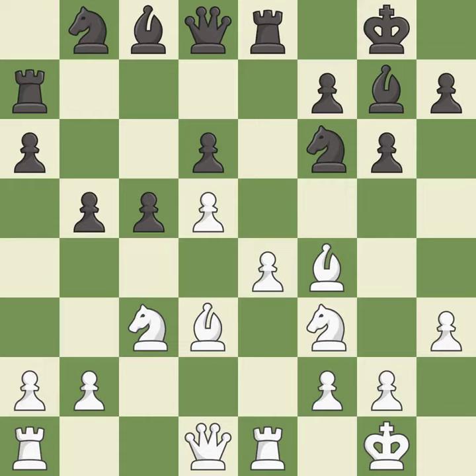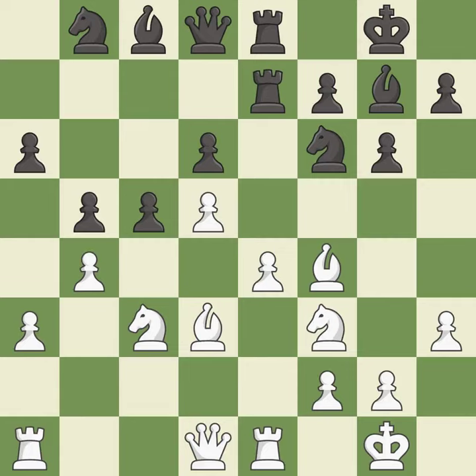This develops a rook off its starting square, getting it into the action. It is good. Right on target — it is best. This doubles the rooks onto a single file, which allows them to team up to create threats. It is good. This threatens to win a knight.